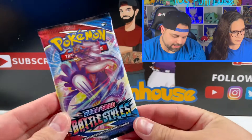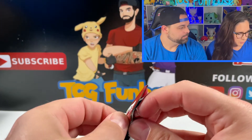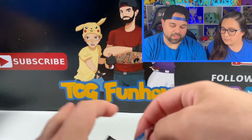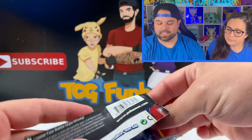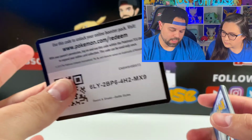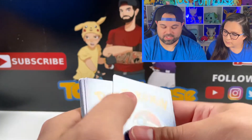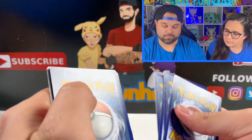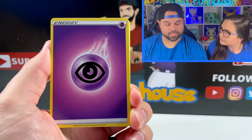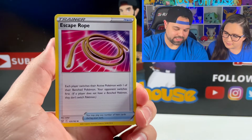I love opening up brand new sets because you get to see new arts you really haven't seen before. This is a regular set so there are a lot more cards. Opening the commons, uncommons, reverses, and even the regular rares is really cool because you need them for the binder. You can officially claim the code cards now that it is release day — let me know what you get in the comments below.